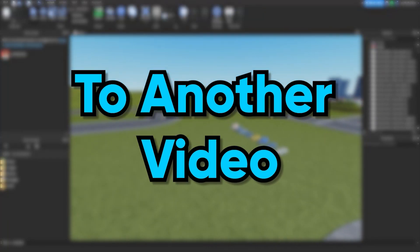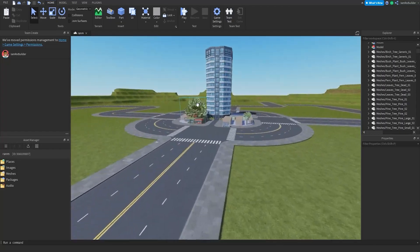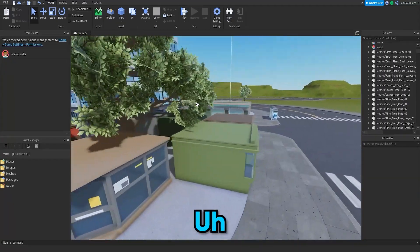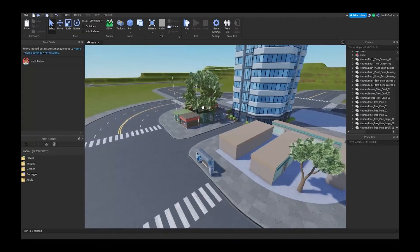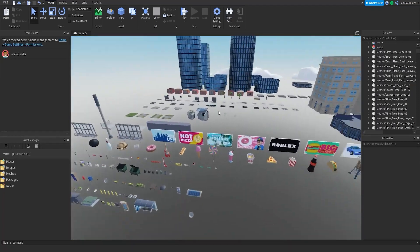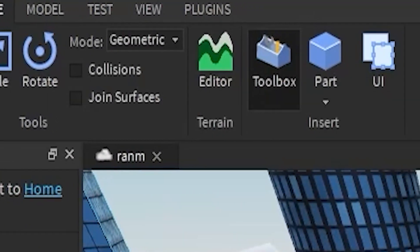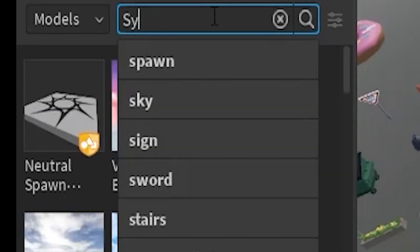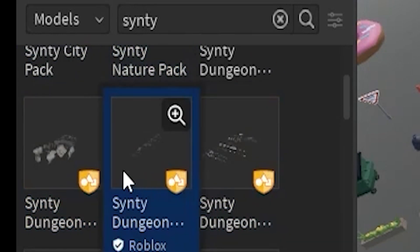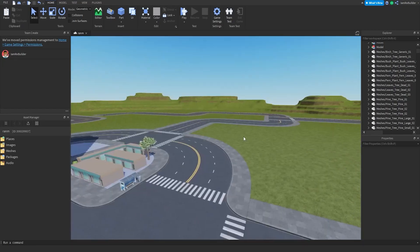Hey guys, welcome back to another video on the Road Builder YouTube channel. Today we're back in our huge map build with the Sinity asset pack, free for anyone who wants to start building and maybe doesn't exactly know what they're doing yet. You can get these massive asset packs in the toolbox absolutely for free — just go to Home, Toolbox, and type in Sinity, and there's a bunch of asset packs that will help you out.